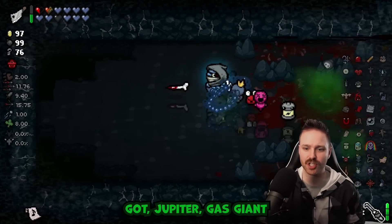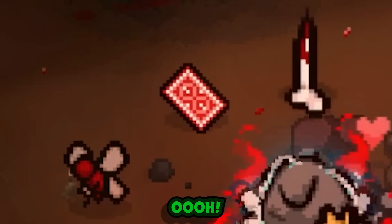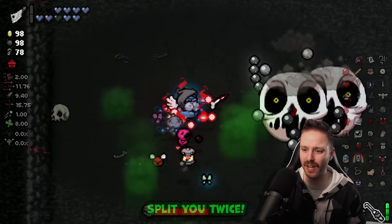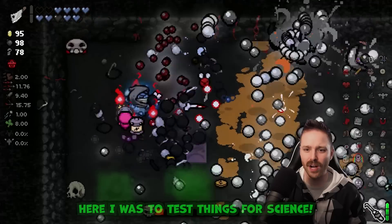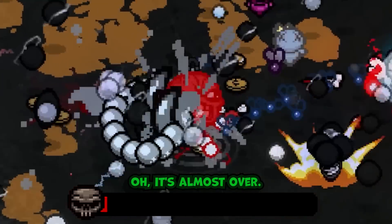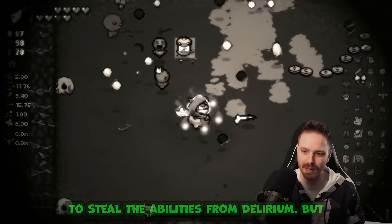Jupiter, gas giant, the Gate, bottle of pills - health pill, that's nice. Question mark card uses Isaac's active item for free. Right before Delirium - split you once, split you twice, and you just came right back together. There's multiple! I was supposed to test things for science and here I am throwing that science directly into the trash. It's almost over - supposed to be a tough fight and I was supposed to be using my Sharp Lock Pick to steal abilities from Delirium.